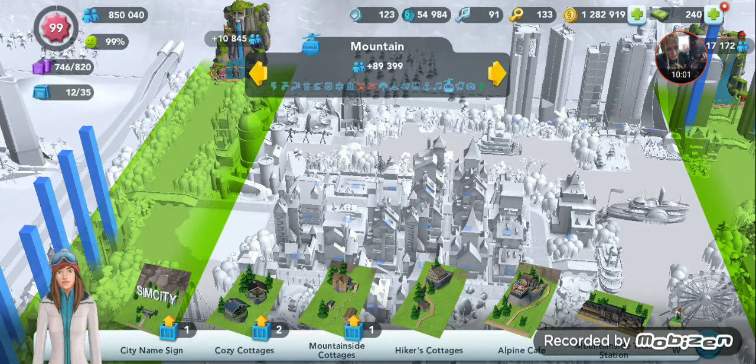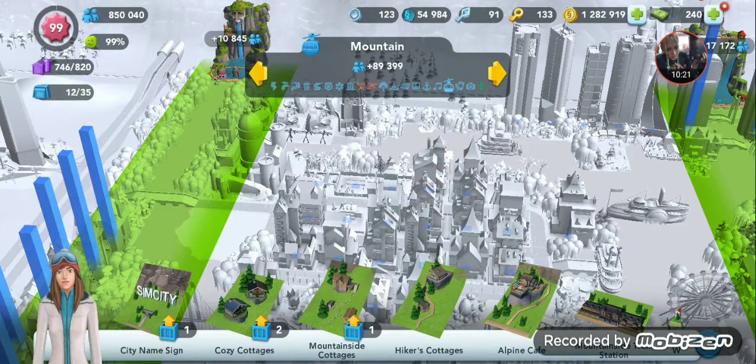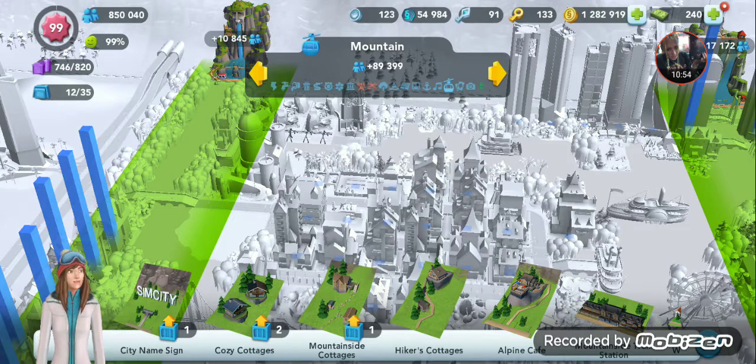If you have multiple categories in a zone and it keeps cycling through, a lot of people will store all other categories and hit change. But there's a better way: pick up the house you want to do the epic on, move it away from the other category buildings, place a coverage zone for the category you want, hit change, then move it back. This saves a huge amount of time compared to putting 30 buildings in storage.